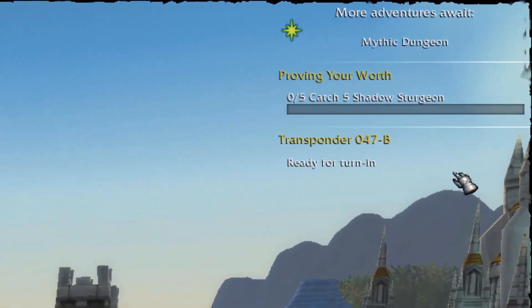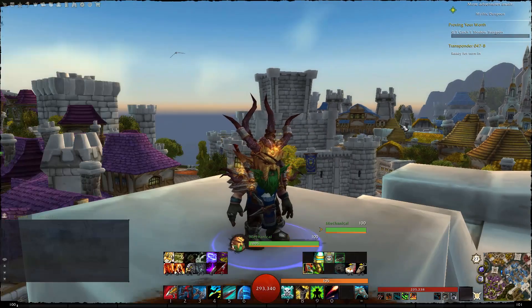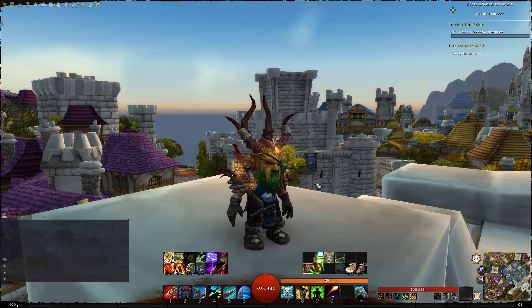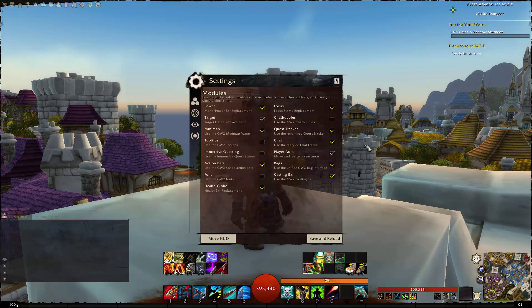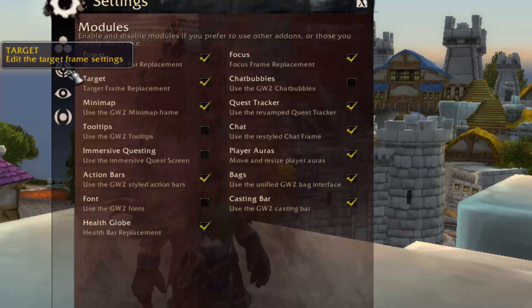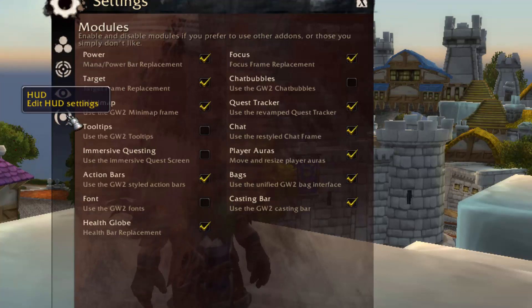The Guild Tracker in the top right is the Guild Wars 2 Guild Tracker. All of these features are controlled by the Guild Wars 2 UI settings — you hit Escape or open your game menu, and at the bottom there's a Guild Wars 2 UI settings option. It brings up a window that looks just like Guild Wars 2, and there's a section to manage modules, target unit frames, focus frame settings, and HUD settings.